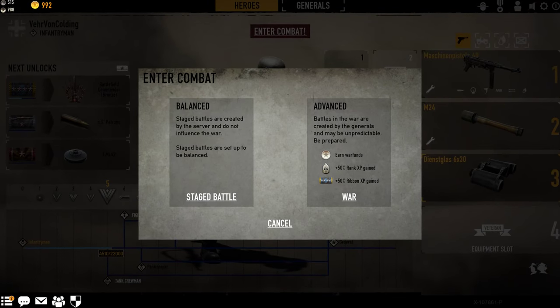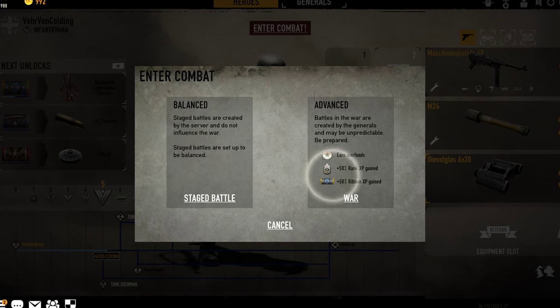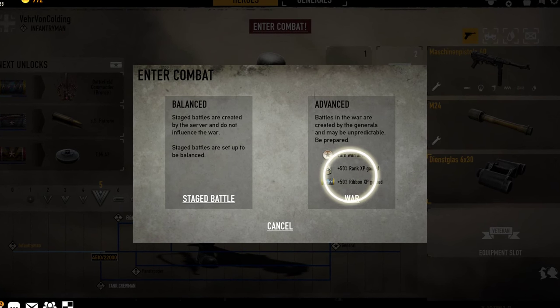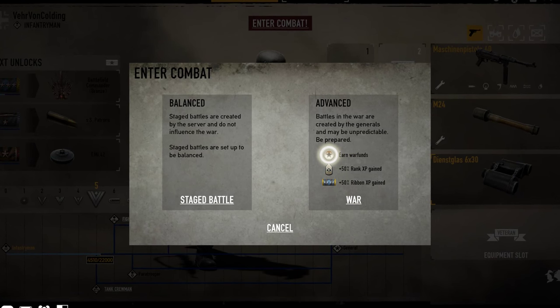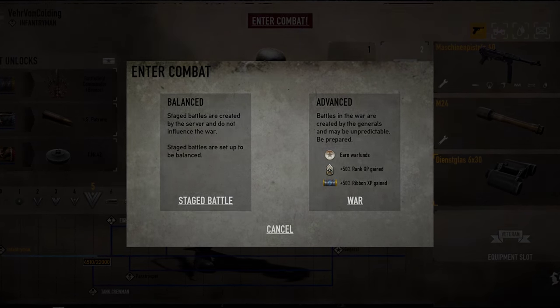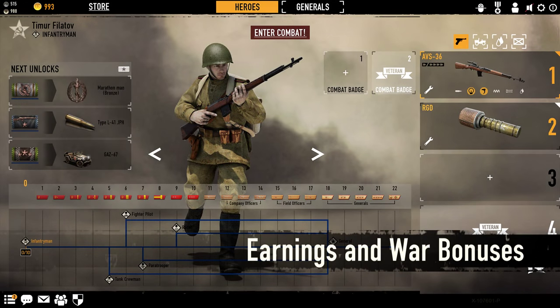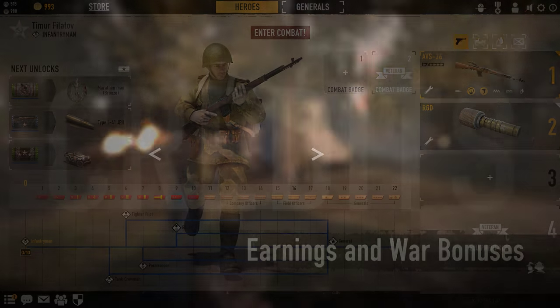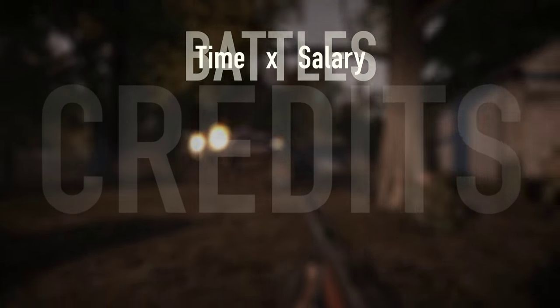As a reward for joining war battles, we now give extra bonuses for engaging in the war — a bonus for rank XP and ribbon XP when you play war battles. This is now also the only way to earn war funds besides commanding assault teams. The way you earn your base credit salary has been changed so you now earn it based on the time you actually play the game instead of how many battles you complete.